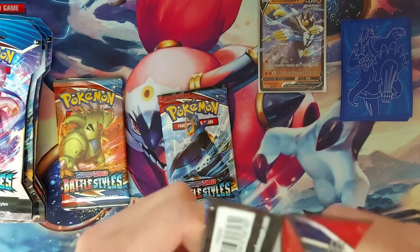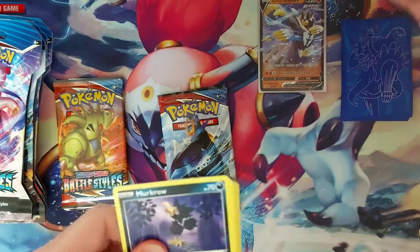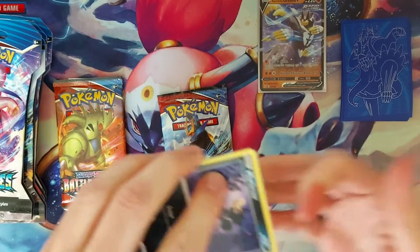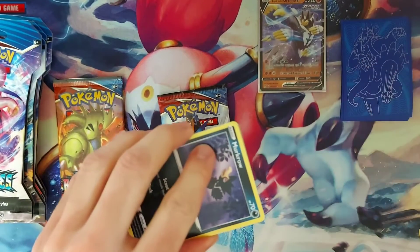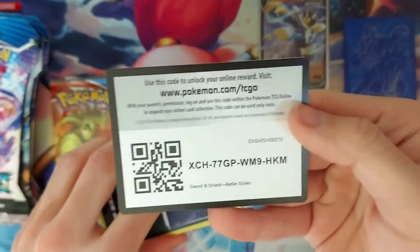So we're going to leave that Tyranitar to last. What we're trying to pull today is obviously the trainers — the Full Art Trainers of the set, Battle Styles — and then also we're trying to get that Tyranitar Secret Rare. So go again!